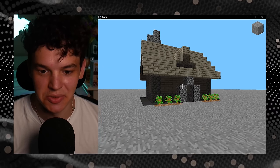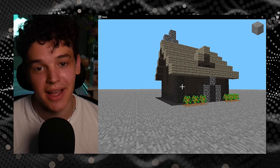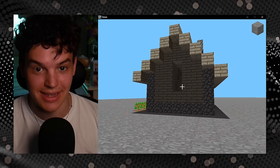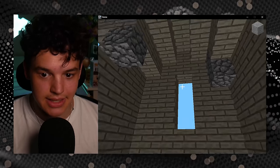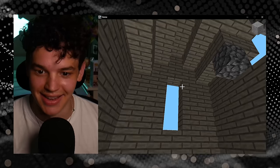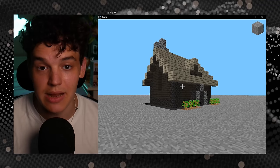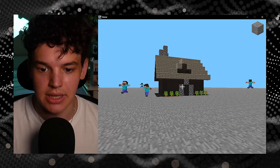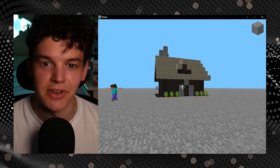Honestly, it's nothing special, but it's all I could come up with. This is my little house — no door, no interior, no windows, just a bit of a shell. But that's what this game was back then; it was so early in development that they were just testing stuff. Enjoy your house, Steves, because now we're going to upgrade to the next version.